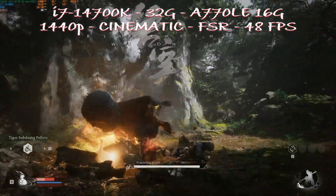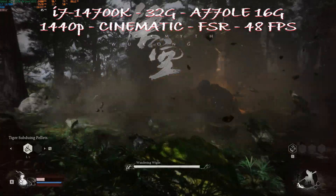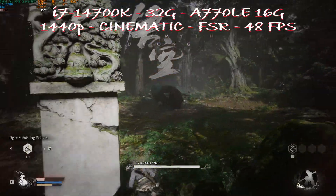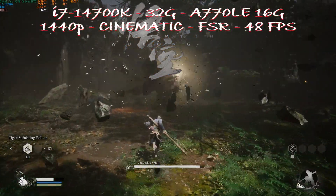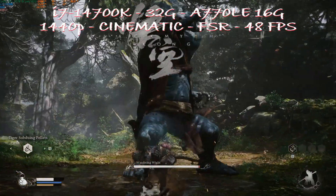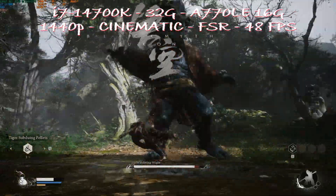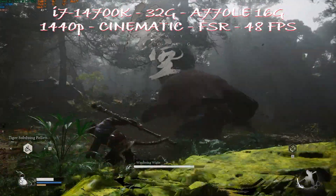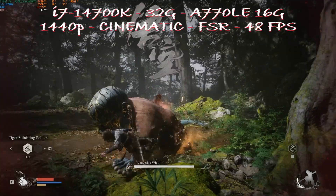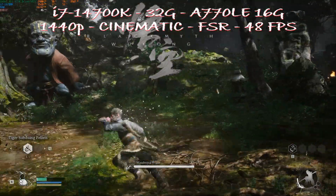The last card on the list is the A770. I have the LE edition from Intel with 16GB of VRAM. We're playing at 1440p cinematic with FSR enabled, and we got the exact same result as the A750 — 48fps. This is a bit deceiving, to be honest. For the price point of the card, the A580 is actually beating the A770. Maybe an overclocked A770 will get a bit more fps, but right now it's a bit disappointing.